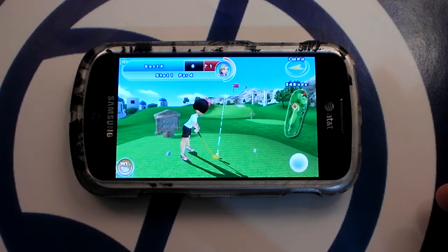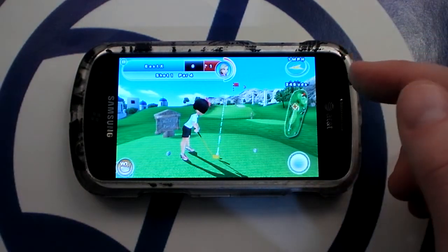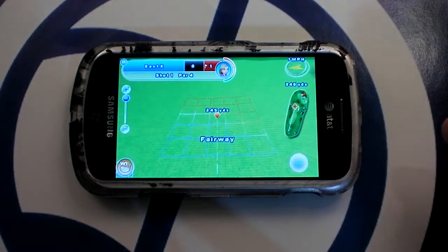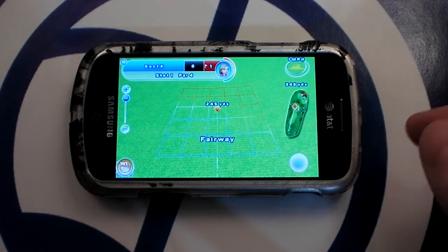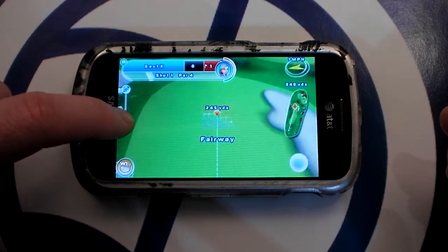Before I hit the ball, I can adjust my aim by tapping left or right. And for more accurate aiming, tap the map and it switches to a view of where the ball should hit. You can also zoom in and out from here.